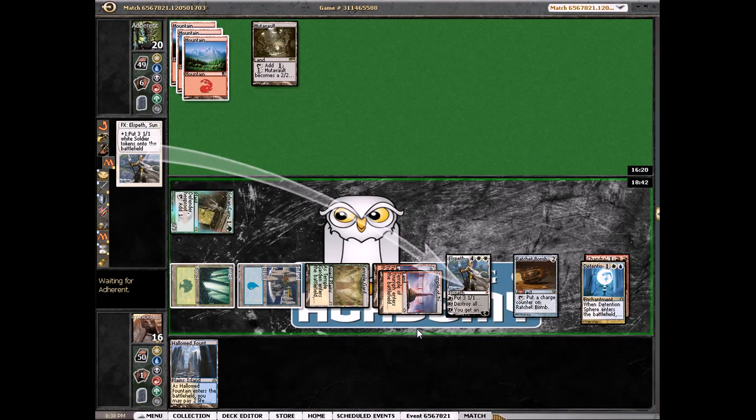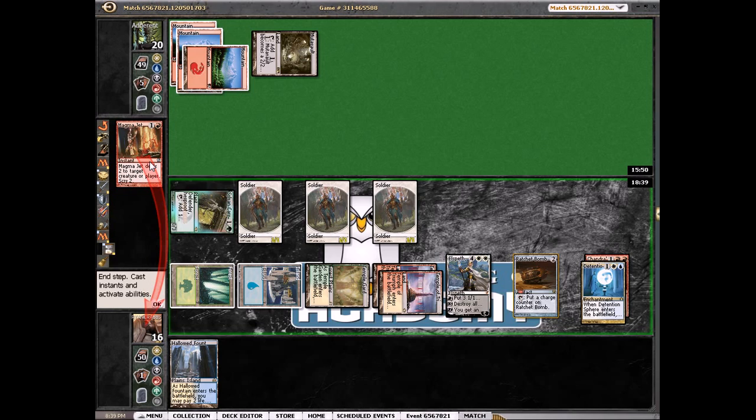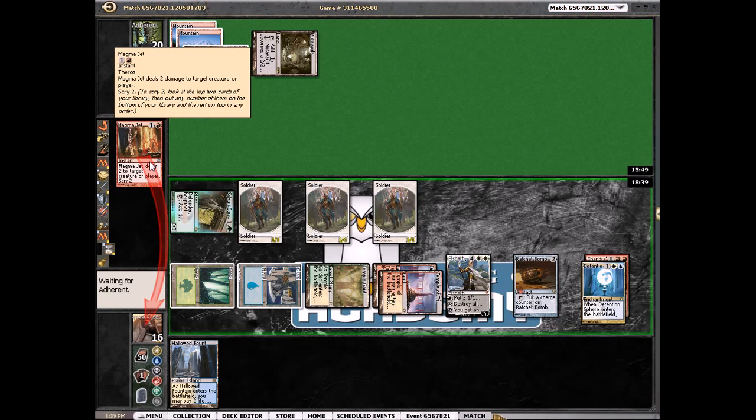We'll see what happens. So we just need to draw like a Revelation or Archangel — Archangel will be pretty sweet with Elspeth. He doesn't have a white source yet so those could be a couple cards stuck in hand. He might be holding Lightning Strikes. Magma Jet — alright, Elspeth takes it.